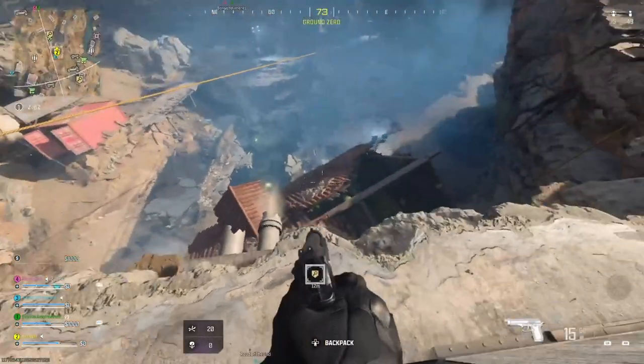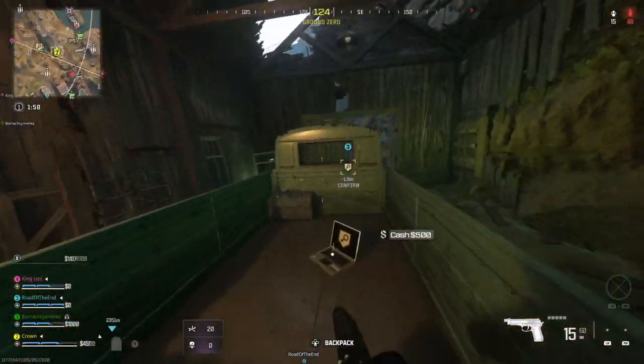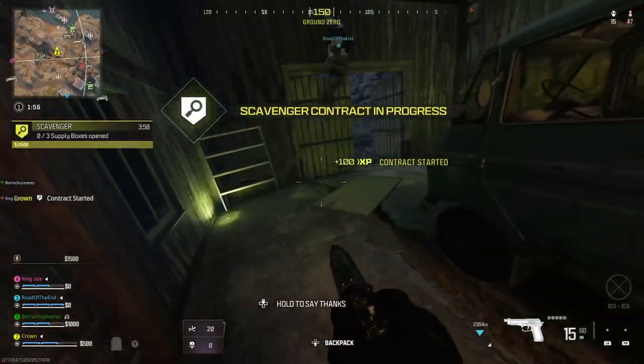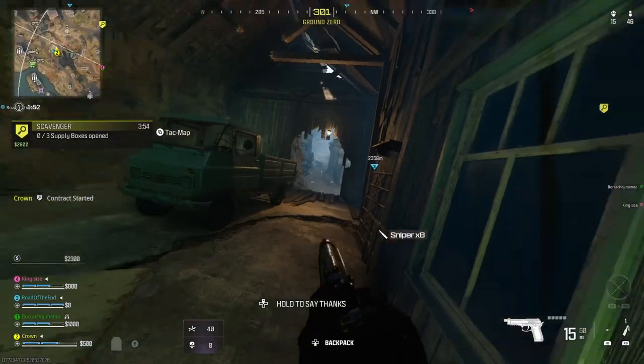Enemies are dropping into the area. Watch the skies. Check fire! Secure the supply boxes. Locations are marked on your attack map.